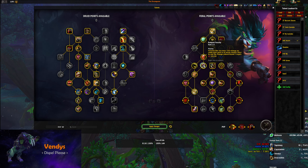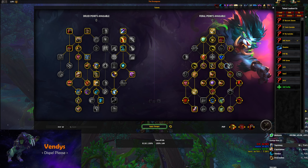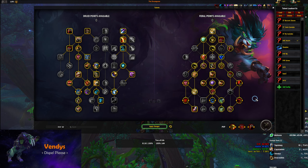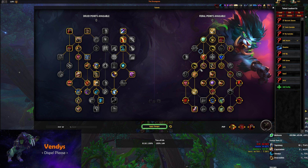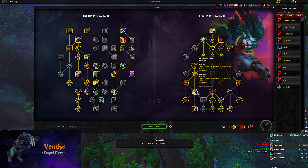Another thing to note is this build gives you much higher uptime on Sabertooth through the use of Bite, which increases the damage of your Rip — around a 20 to 30% increase in duration, so your Rip ends up dealing more damage. It's really important that for this build, you specifically try to get your Primal Wrath empowered by both Blood Talons and Tiger's Fury. If you don't, you will lose out on quite a bit of DPS.